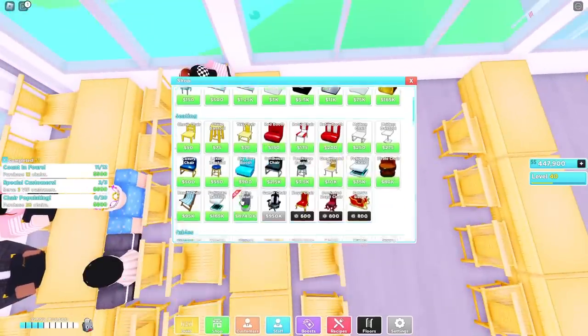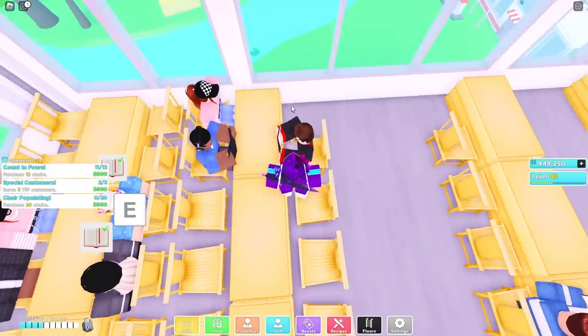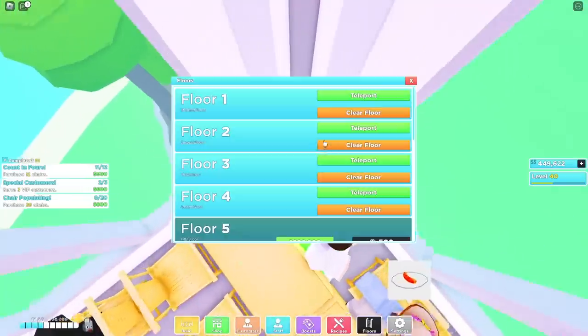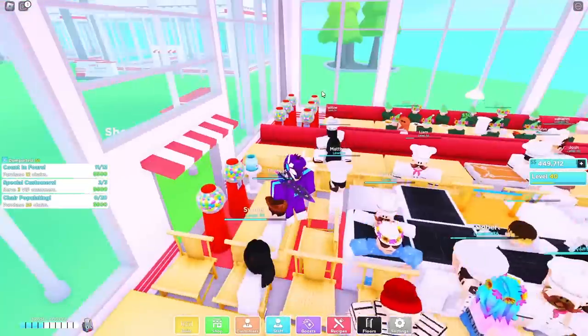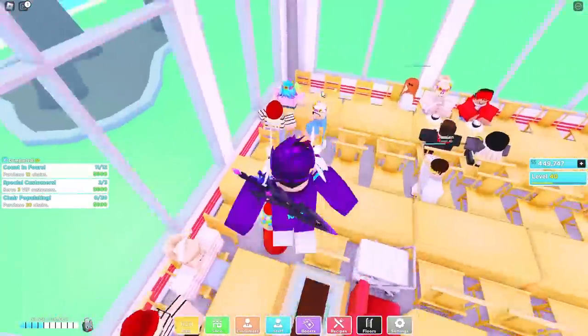What you guys want to put over here are gumball machines. You want to put gumball machines at the entrances of your shop. If you can, go ahead and put gumballs at the start if you can obviously afford them. On the first floor, make sure you put gumballs on the left-hand side — six of them over here and six of them to the right — so when customers leave, they tip you some cash.